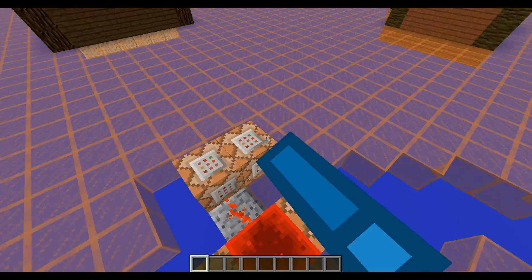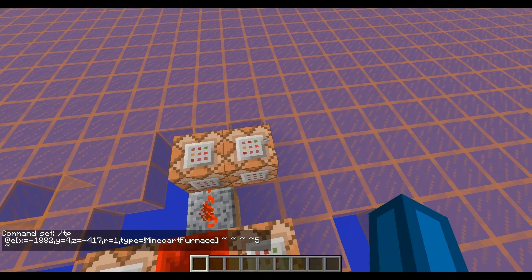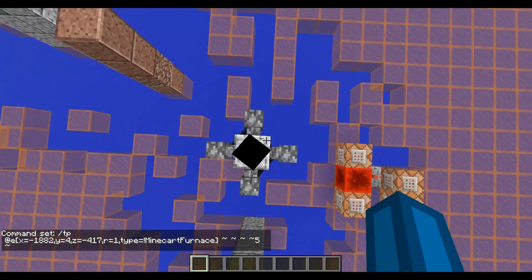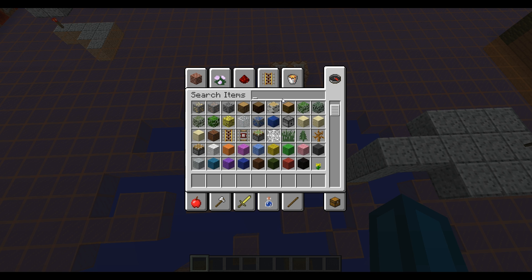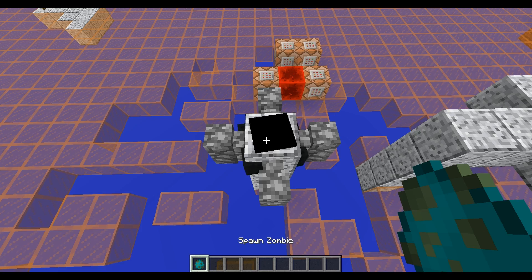Now I can make this like 5 degrees so it's a lot more smooth. I can also do this with entities — let me take a zombie, for example.